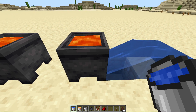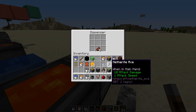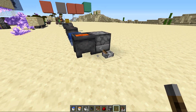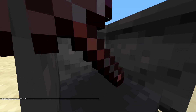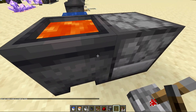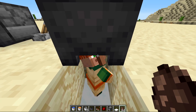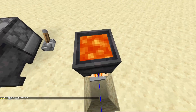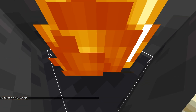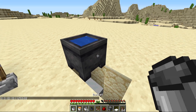Lava in a cauldron can destroy items dropped into it, but something like netherite doesn't get burned — only the netherite tool remained after testing. This makes for a very compact enclosed item disposal. Any entity touching the lava will get burned, but if just underneath it they're fine. You can easily switch out the lava with water by right-clicking with a different bucket. Though mobs can burn in lava cauldrons, they don't actually drown in the water cauldron.